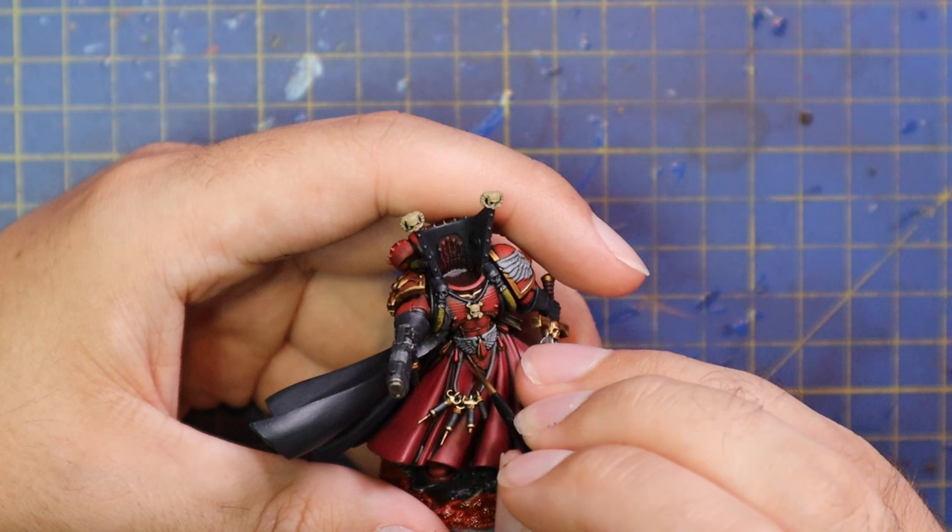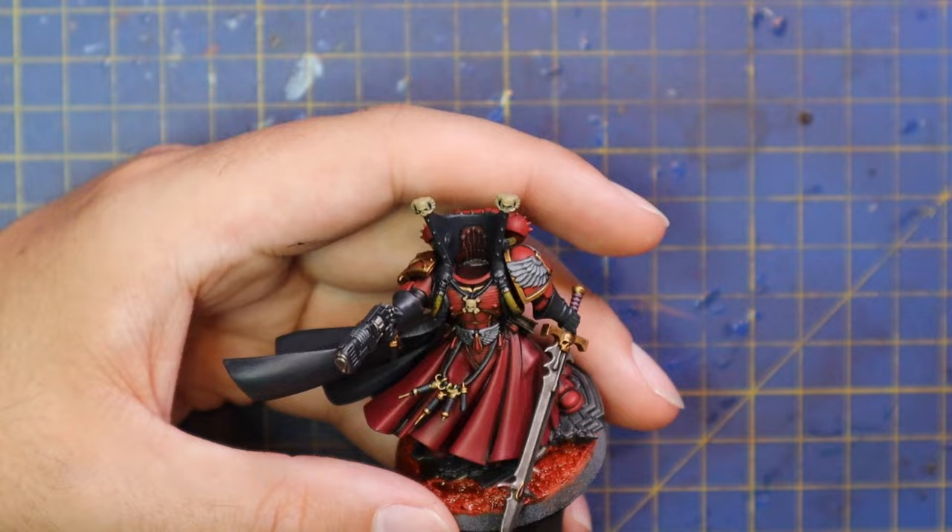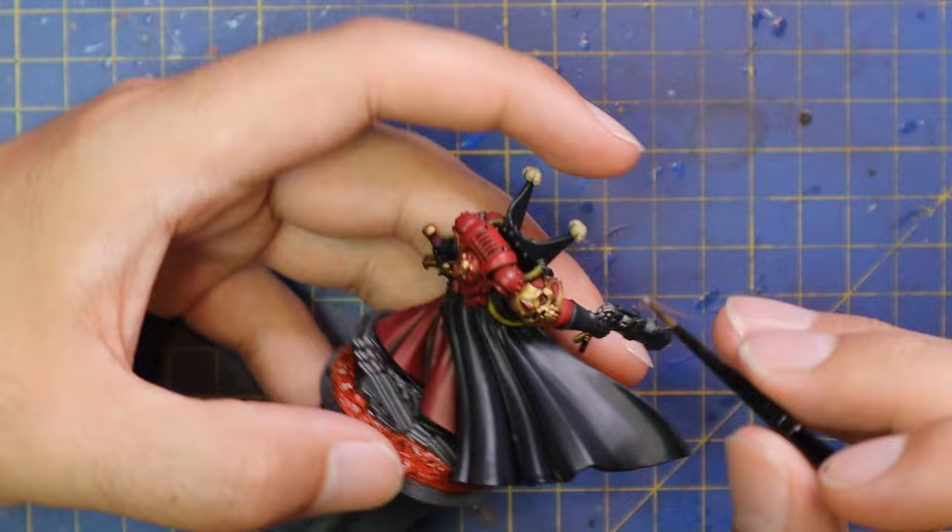We then got in with some Lead Belcher and highlighted up all of the gold and silver parts on this miniature — touch highlights for the gold and straight normal highlights for all the metallic parts, including the blade of his sword and all the epic detail. Make sure you get the rest of the handle of the pistol as well.